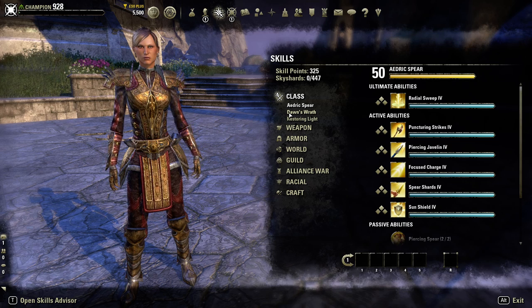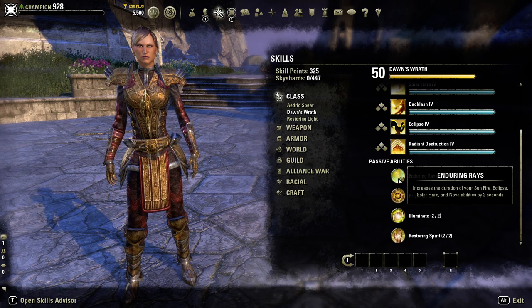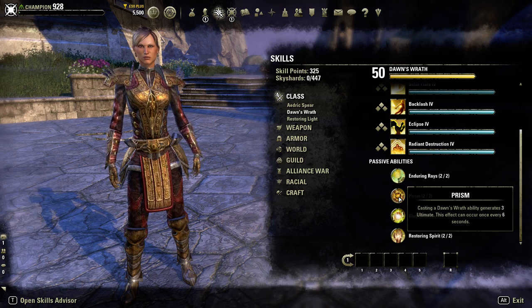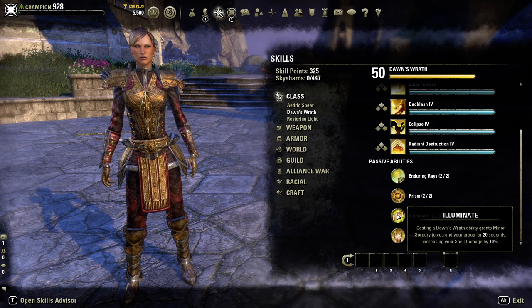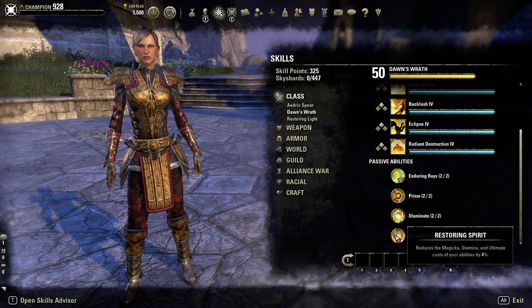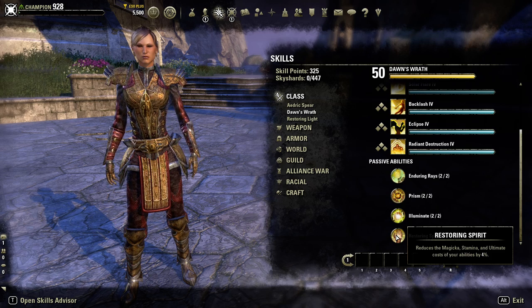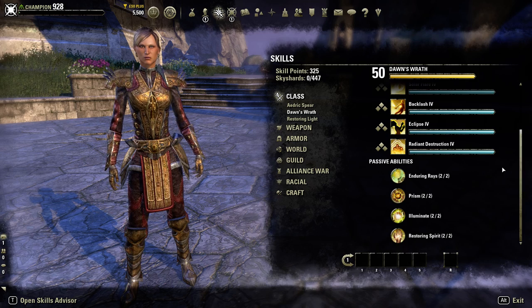Moving on to Dawn's Wraith, starting with the passives. Enduring Rays increases the duration of your Sunfire, Eclipse, Solar Flare, and Nova abilities by two seconds. Prism generates three ultimate each time you cast a Dawn's Wraith ability, with a six-second internal cooldown. Illuminate grants minor sorcery to you and your group for 20 seconds increasing spell damage by 10%. Restoring Spirit reduces the cost of magicka, stamina, and ultimate abilities by 4%.